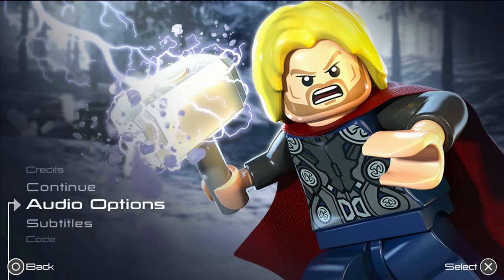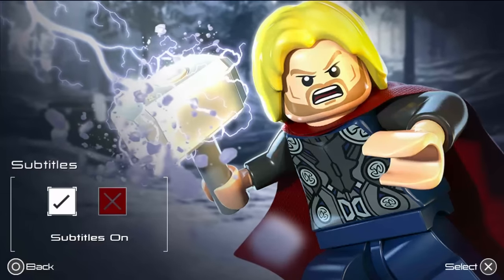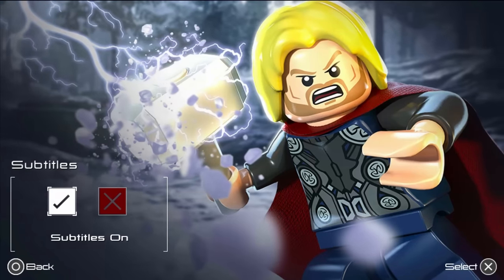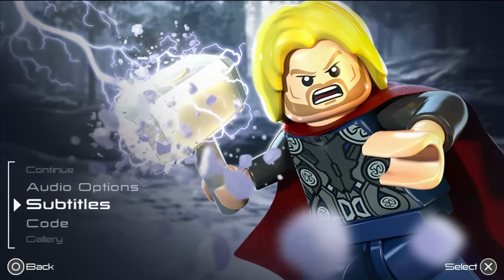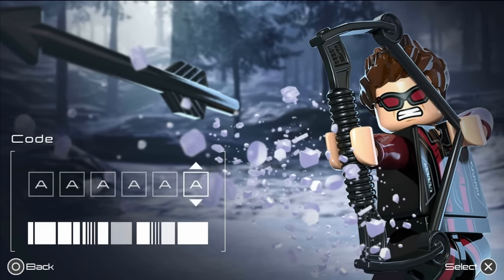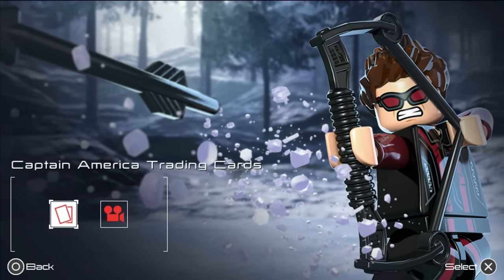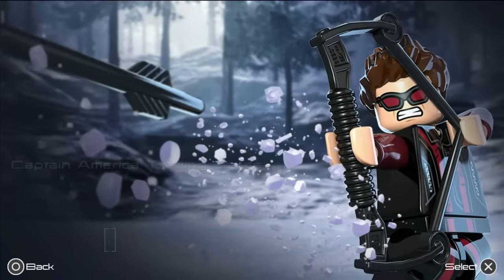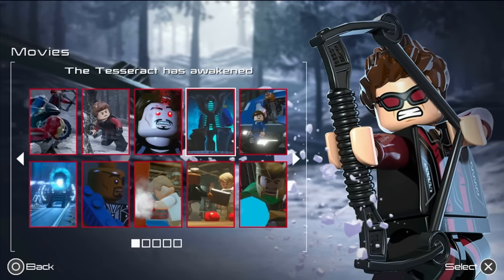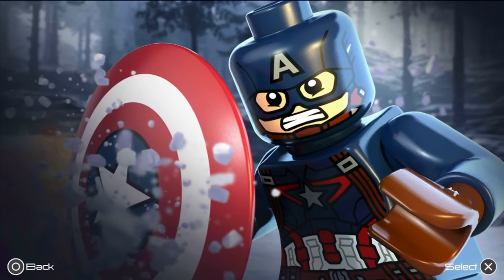First things first: you've got audio options and subtitles. I'd recommend turning subtitles on immediately because the audio quality in this game goes from perfectly reasonable to sounding like I'm watching a filmed copy of the Avengers film. There are also cheat codes, and you do have a gallery which lets you check out trading cards and in-game movies, but I'll be playing the next stage in the main game already.